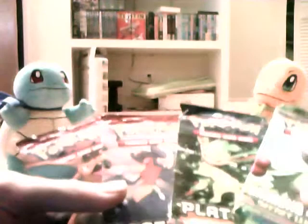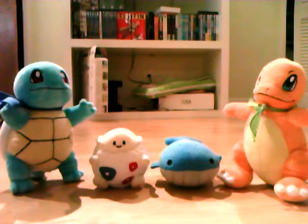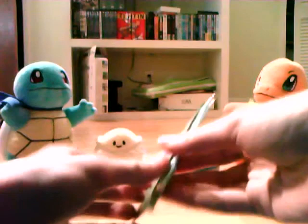For the packs, we have two Supreme Victors, one Rising Rivals, and — not Stormfront — but Secret Wonders. I'll start with Secret Wonders, then Supreme Victors, then Rising Rivals. Good pulls from Secret Wonders would be Gardevoir Level X, Porygon-Z Level X, any holo, Roseanne's Research, and really any trainer. It's always good to get those.